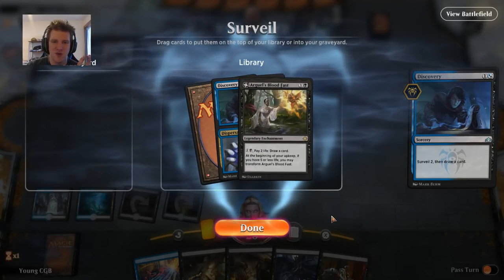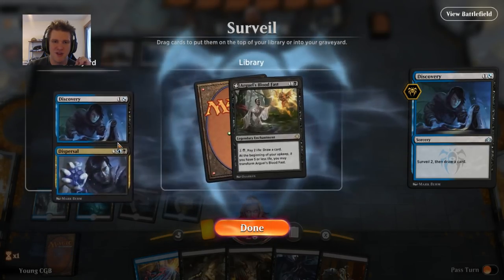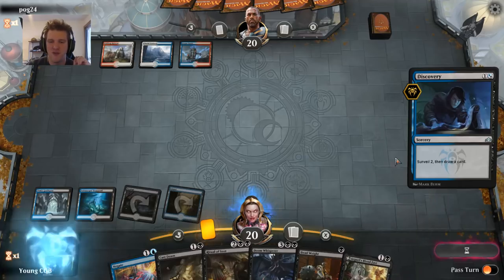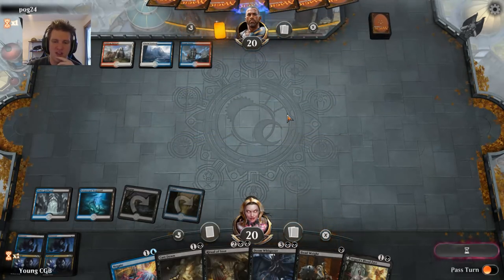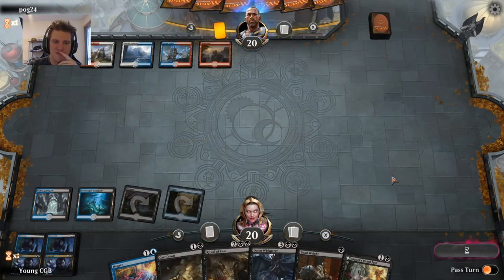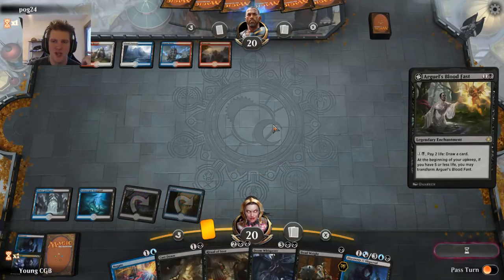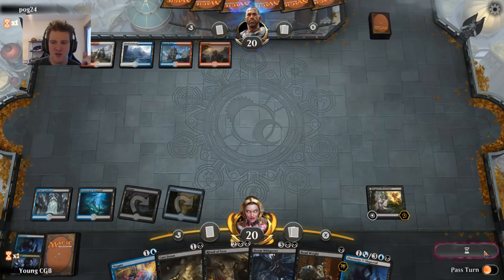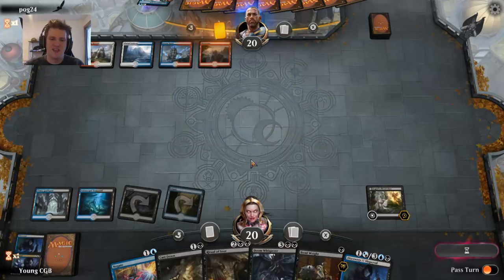I do need to make sure that I draw my lands, so I'm going to bin this other Discovery Dispersal — although I guess it's better than a removal spell. The problem here is we don't have a way to stop our opponent if they just turn-five Teferi. But we've got to go for this — there's no question, it's our best chance. And it resolves. Life is alright. Chemistry's Insight — so they either don't have a counterspell or they're planning to slam a Planeswalker and protect it with counterspells. They don't have it. We've got a chance.